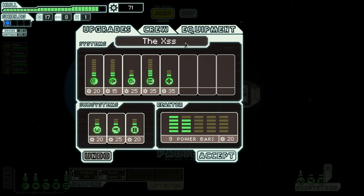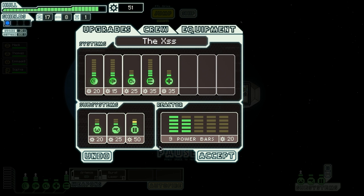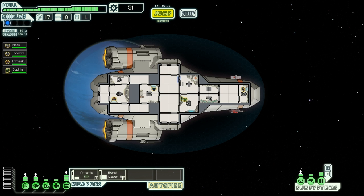I've got 71 scrap. I'm going to upgrade my ship a little bit. I'm upgrading the doors first of all, because upgrading the doors makes it harder for enemies to get through them. Look, they're all silver now.